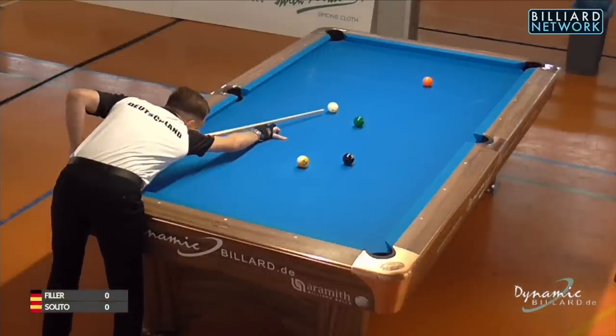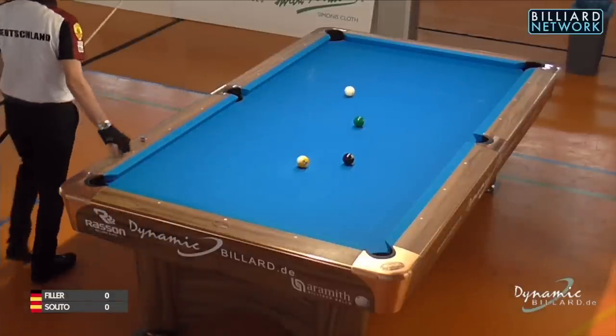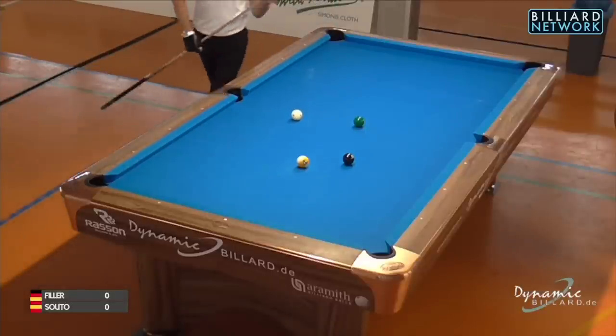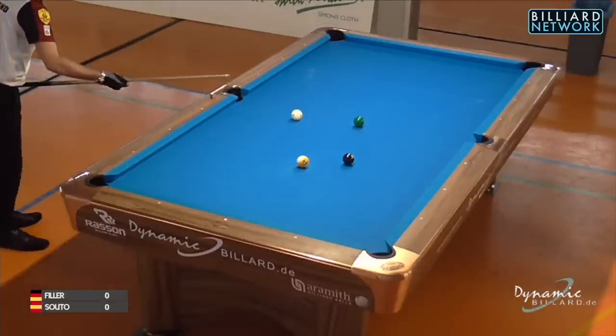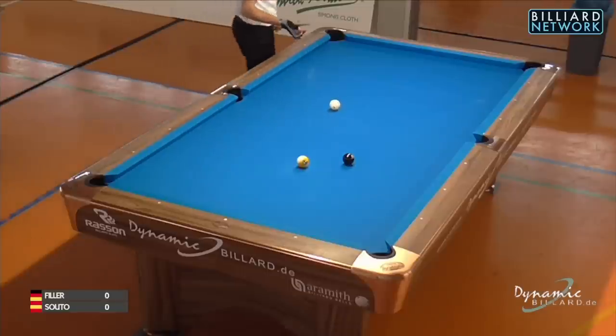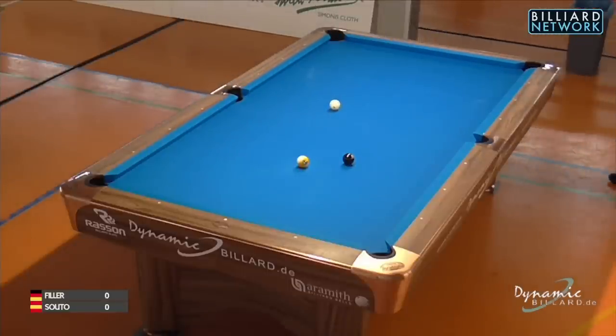These players will be trying the cut break, allowed to break from the sides of the table. With the cut break, they're trying to make the corner ball — racked on the side of the rack — from the side they're breaking into the bottom right corner pocket, or else the 1-ball in the opposite side pocket. Joshua gets off to a perfect start.